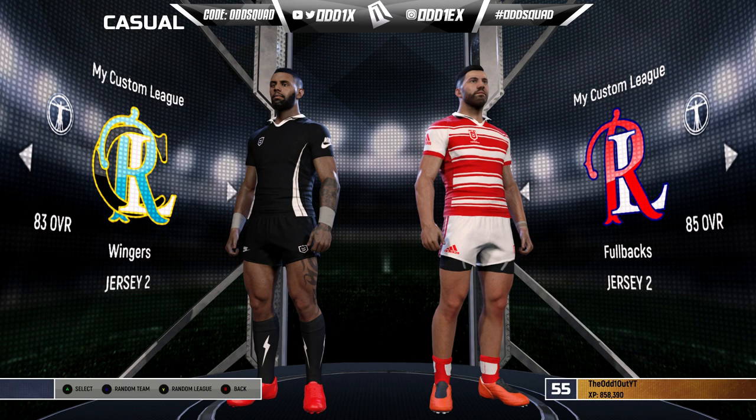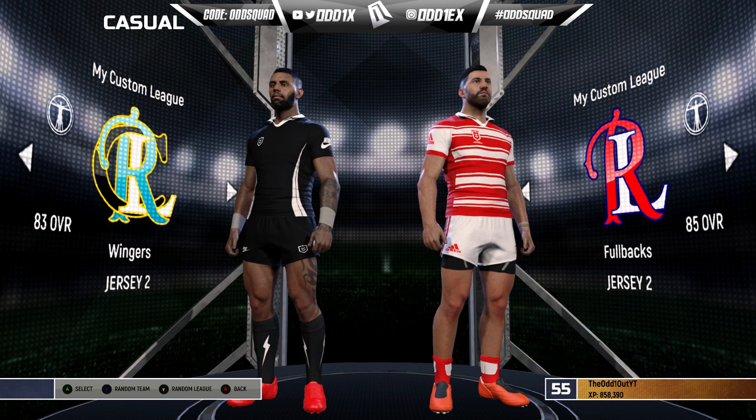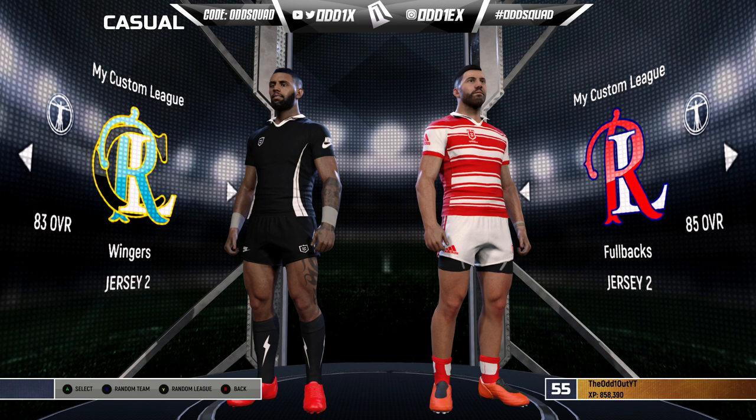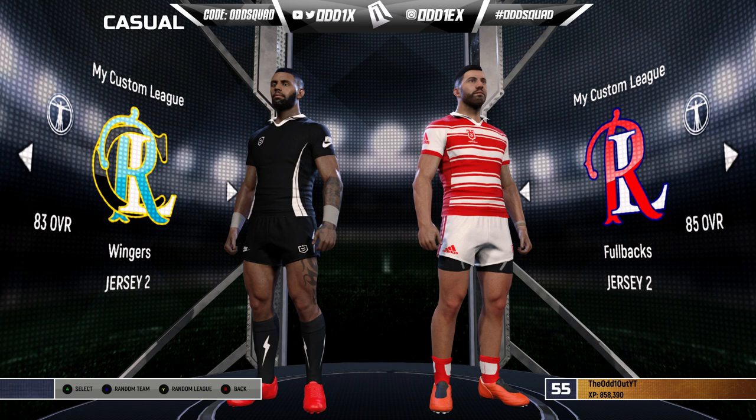Welcome back to another video on the channel. We're back with something a little different yet familiar — you would have seen a video like this being made by another rugby league YouTuber, Luke Sports. This was heavily requested by a subscriber and we finally got around to making the teams. It is wingers versus fullbacks, and we're going to call this series Fantasy Fixtures. I'll be playing as the lower rated team — the wingers at 83 overall versus the fullbacks at 85. I've also jumped into the fan hub and created jerseys using the jersey creator, so console users can download these teams and jerseys.